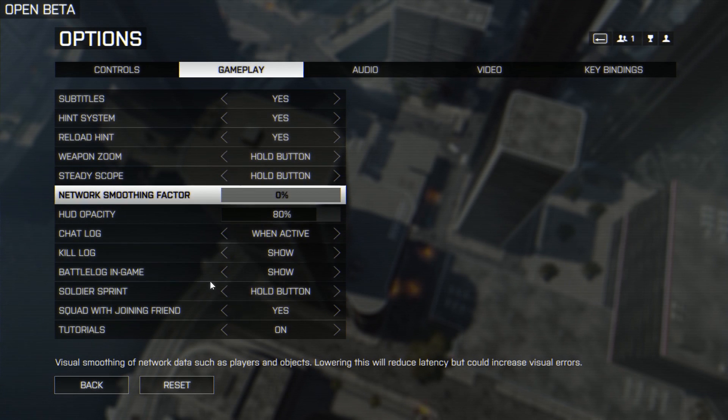Turning off Network Smoothing Factor is gonna improve probably about 10 to 15 frames depending on your card — that's gonna help you out big time. It's got a little description below that tells you what it does.